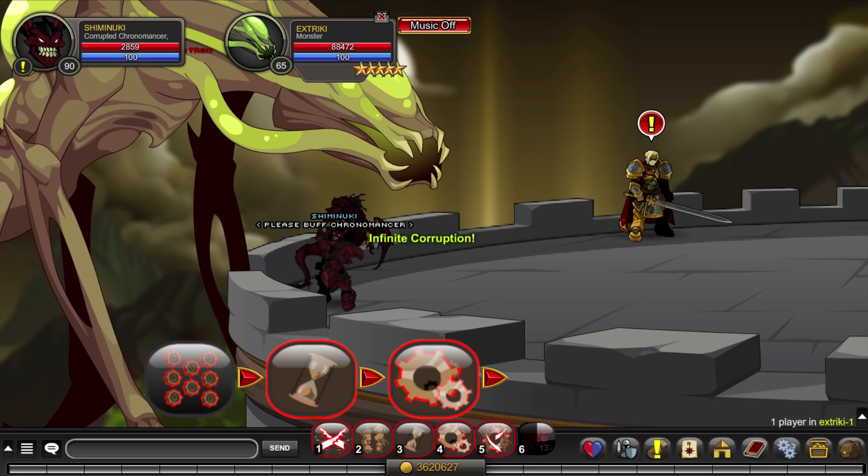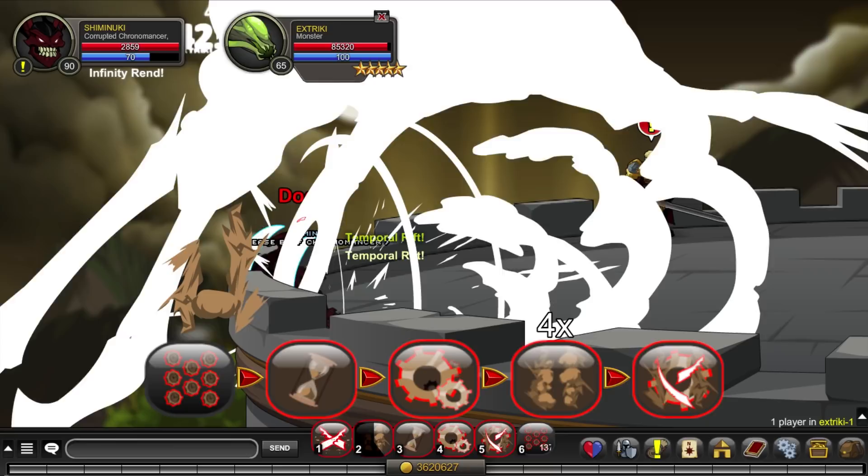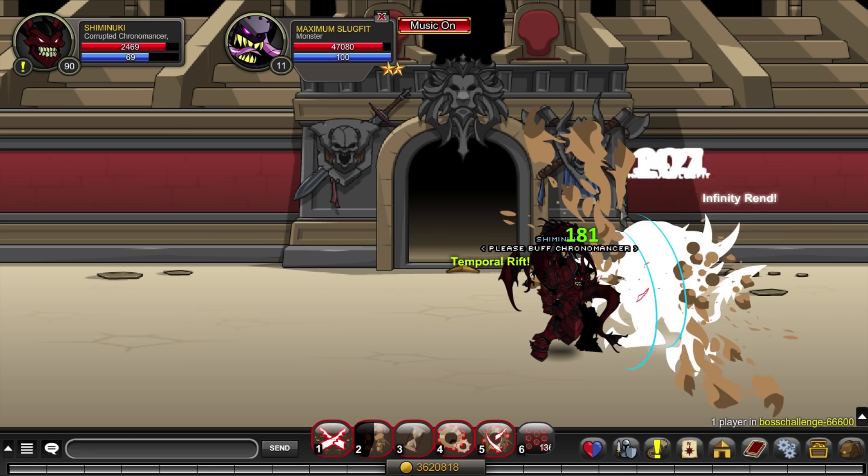Power by itself is not too good for soloing, as the defense and dodge buff you get from it are minuscule. But when combined with Infinite Corruption, its HOT helps to keep the class alive — though it's still going to die after a few hard hits.